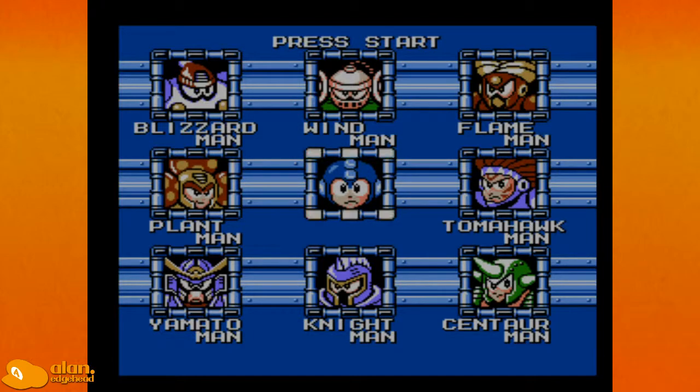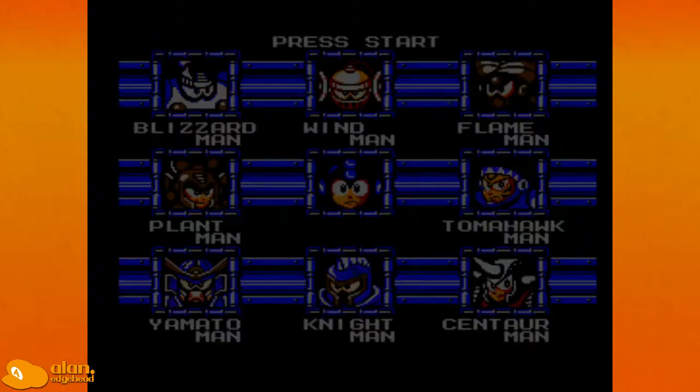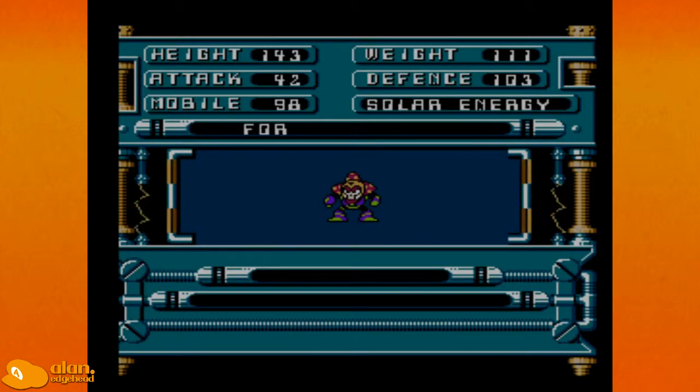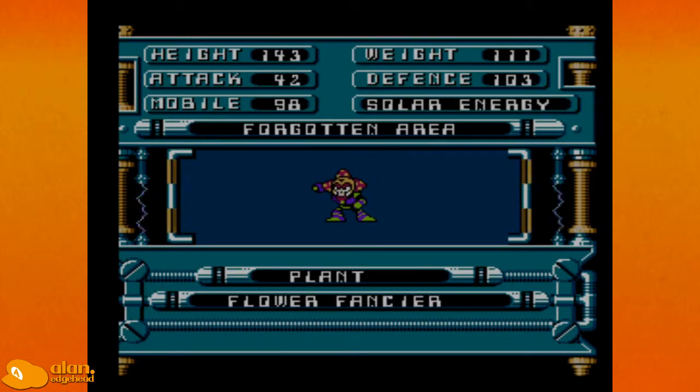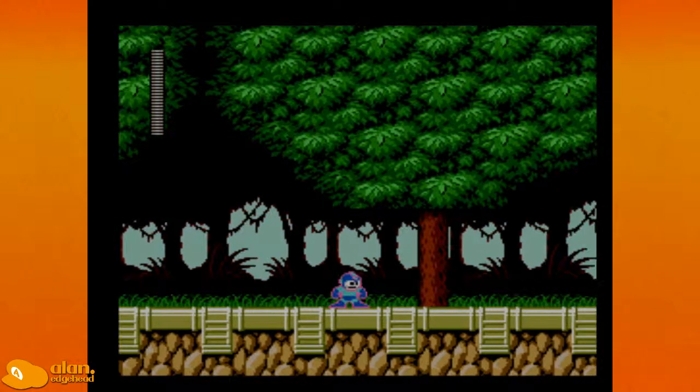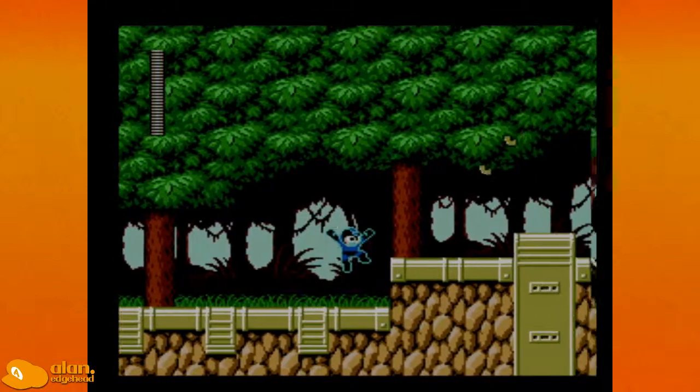Let's start it up. We got eight new robots here. There's a tournament going on. This reminds me of the Dragon Ball Z movie Bojack Unbound, but whatever — that's neither here nor there. I'm going to start with Plant Man, because why not. Probably the best screen showing the bosses when you pick them is this game.